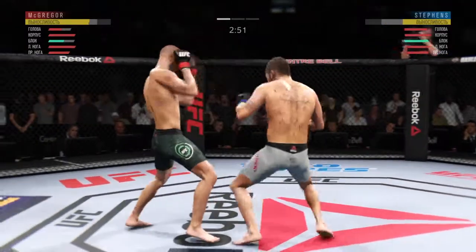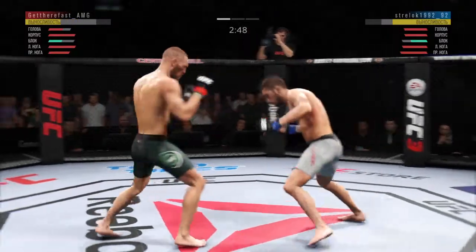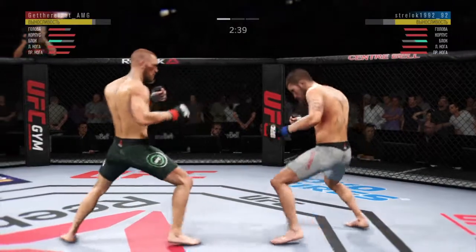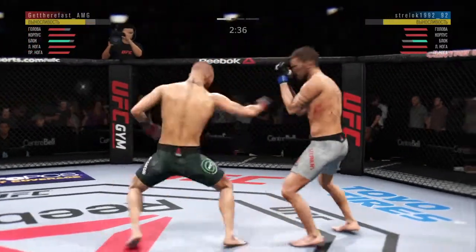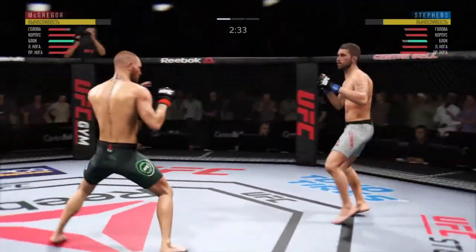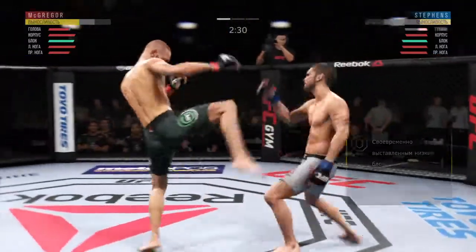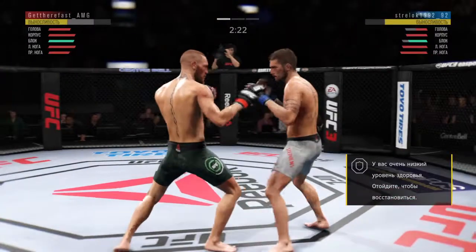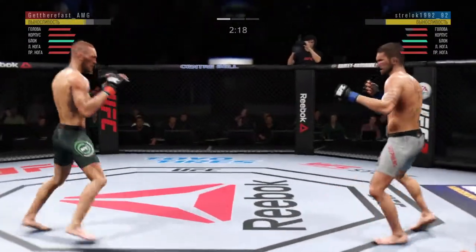Straight right. High-level defense there. The hook shot is blocked by Stephens. He got his head snapped back by that straight hand there, and he's shown a vulnerability tonight by leaning right in. He hit him — he's got him right here. He's in a lot of trouble, teeing off with some vicious shots.